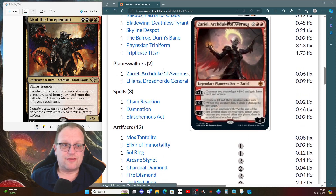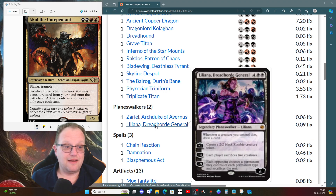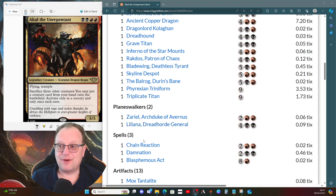Not too many planeswalkers. Zariel, Archduke of Avernus gives everything haste, a pump, and token creation - and when those tokens die we get to ping things. Liliana of the Veil Dread Horde is also here: when our creatures die we draw cards to refuel our hand for Akul, and she can create zombie tokens as fodder for Akul.